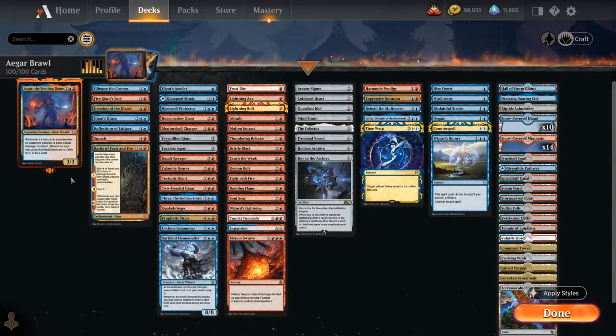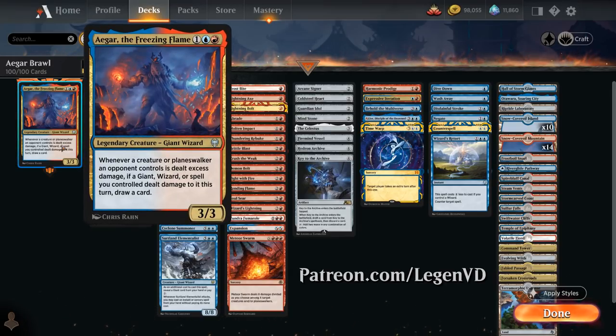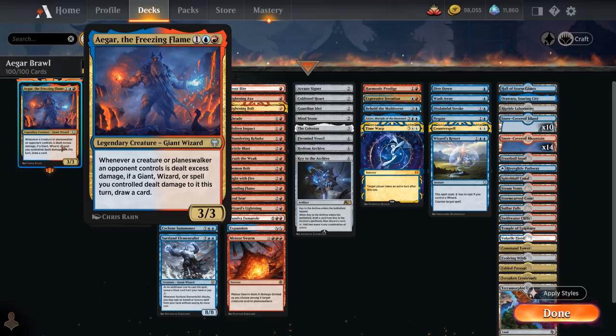Hello and welcome to another Historic Brawl Games video. Today I'm taking a look at a Blue-Red Giant Tribal deck, as voted on by my supporters on Patreon, featuring Agar the Freezing Flame as our commander — a 3-mana 3/3 legendary giant wizard. Whenever a creature or planeswalker an opponent controls is dealt excess damage, if a giant, wizard, or spell we control dealt that damage, we get to draw a card. So it plays very well with large burn spells and other giant creatures.